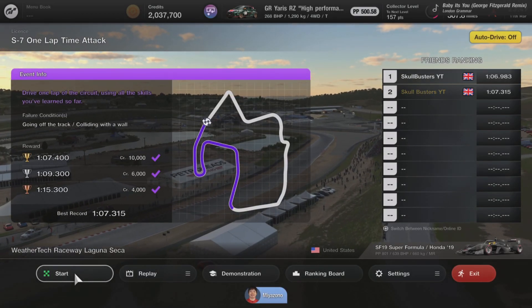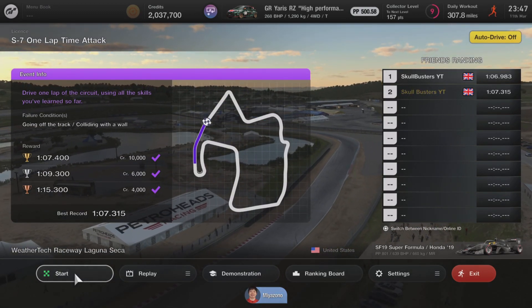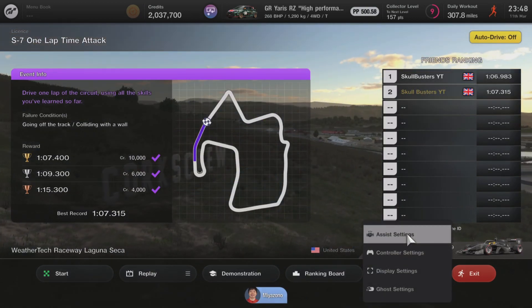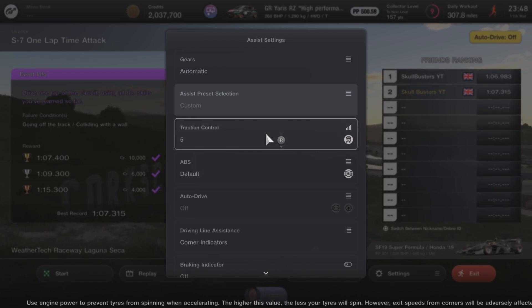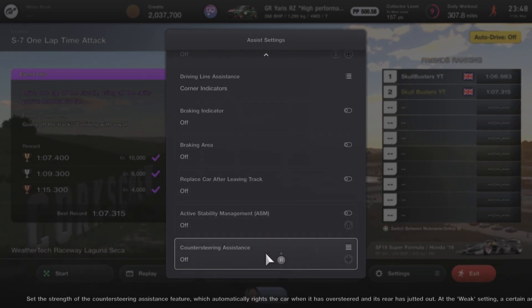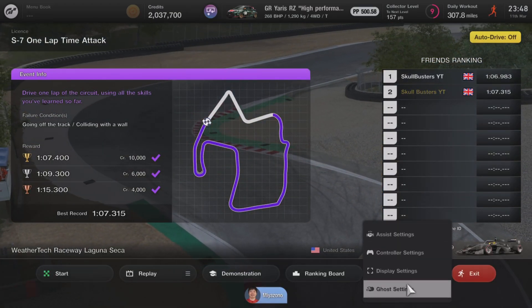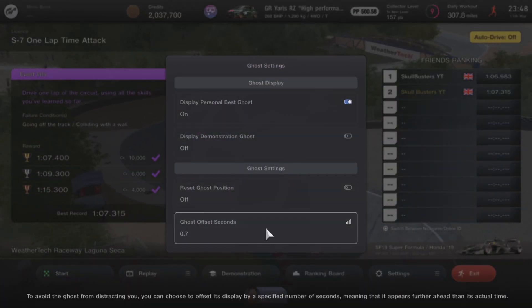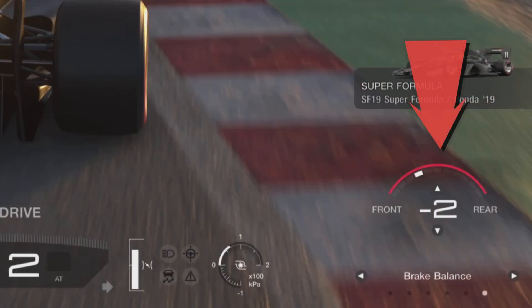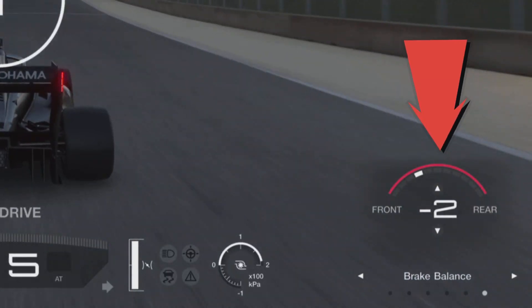What I'm going to do first is show you my settings. For the assist settings, I put my traction on five and counter steering assistance I turn off. For the ghost, I like to offset mine so it feels like you've got something to chase — if you get beyond or near the ghost, you know you're going to get it.